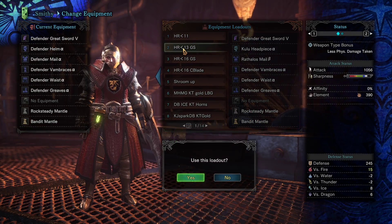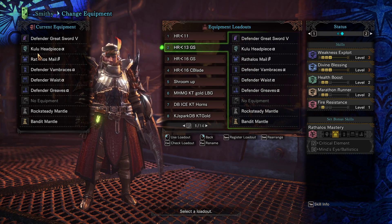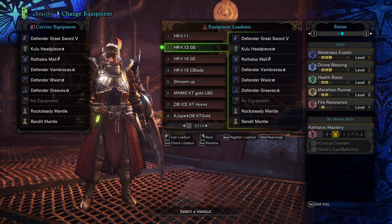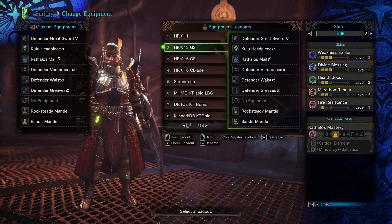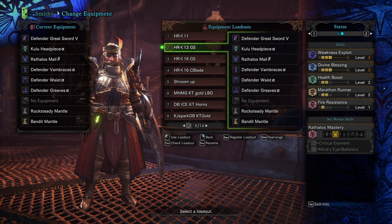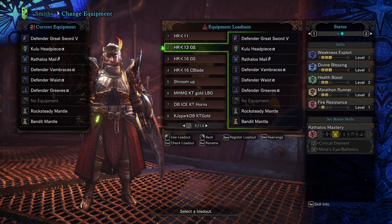Once we hit past rank 11, you're going to transfer over to something like this. Still having your Defender weapon, you'll switch out to Kulu and Rathalos armor. This is to get Weakness Exploit 3 — 50% more critical, meaning 50% chance of more damage. Really good. You'll have a little less health, a little less running power, and you don't have Divine Blessing, but you'll be knowledgeable of the game by then.